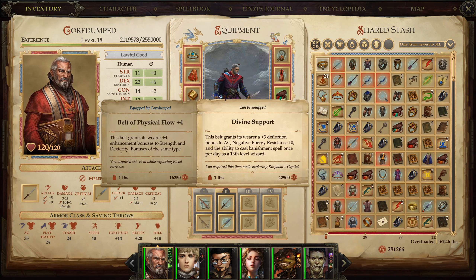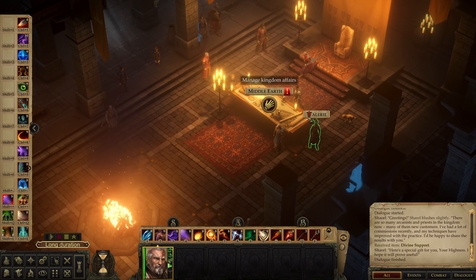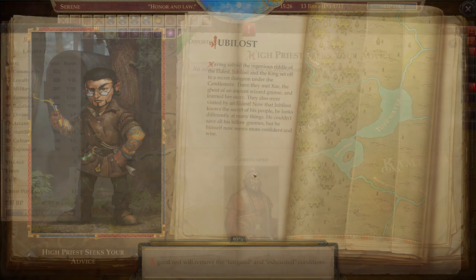This spell grants its wearer 3 deflection bonus to AC — don't care. Negative Energy Resistance 10 — don't care. Ability to cast Banishment spell once per day — don't care also. It is 42,000 gold, which I'm happy to receive.